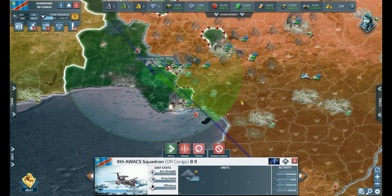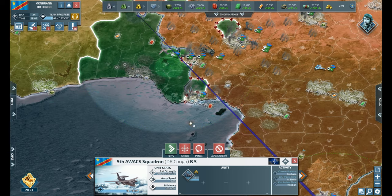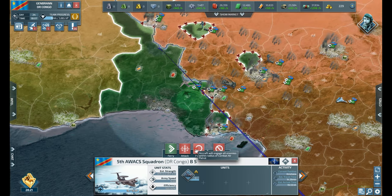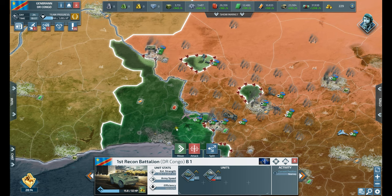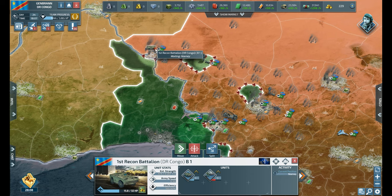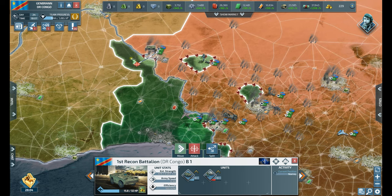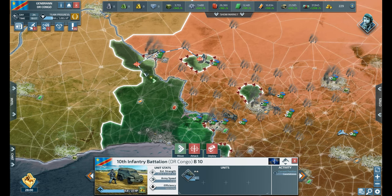I'm going to shift him up there. Yep, there's my other AWACS down here. I'm not really too concerned — I think most of my resistance is over here. I do have a recon unit up here. These units are somewhat weak. I might just go ahead and have him move up to here, and later I will have him move up with him.